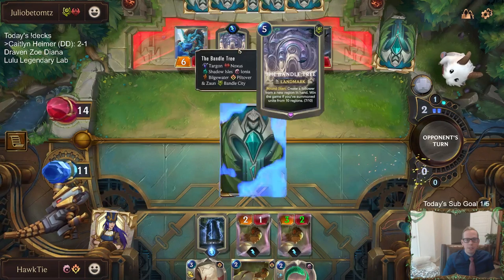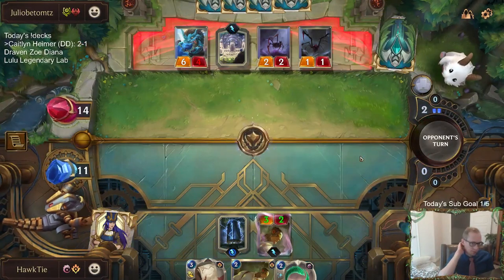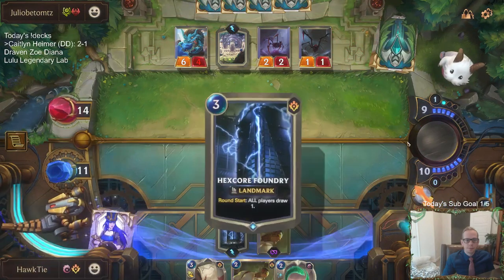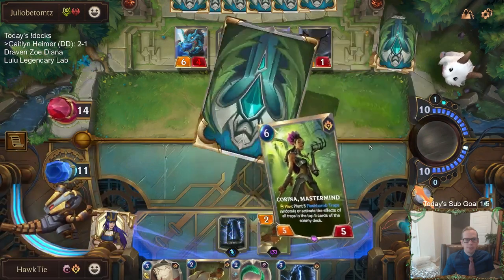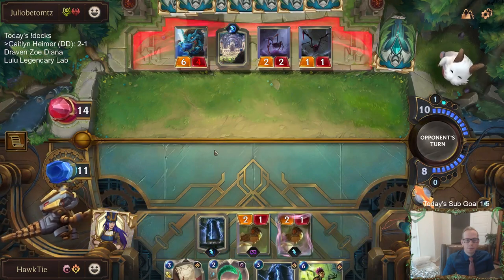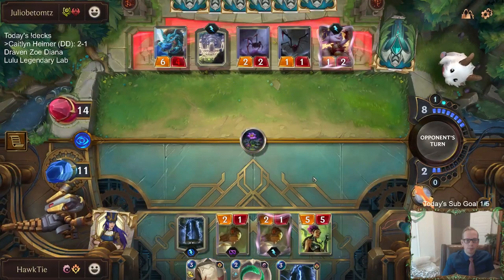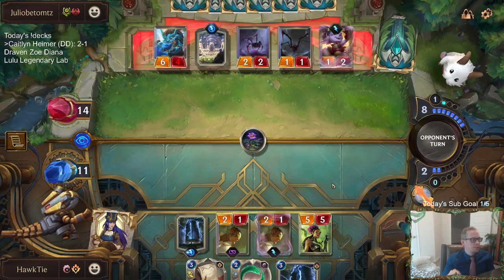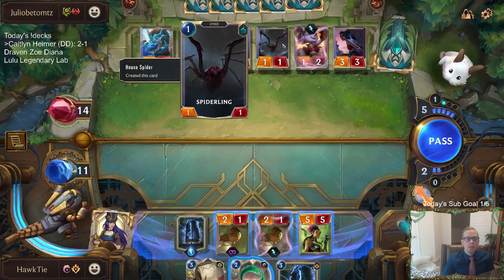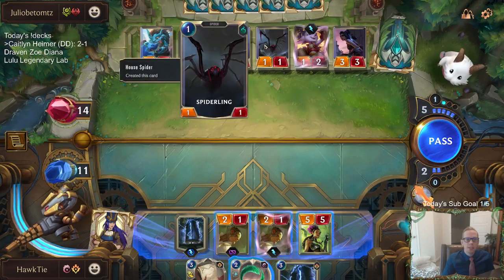They're at 7-1. Wow. I would not say this plan is going too well so far, but it's still early. It went from 5 to 7 because of House Spider — I didn't realize that. Yeah, House Spider does count as two regions — it counts as Noxus and Shadow Isles. I never really noticed that.